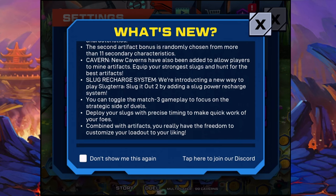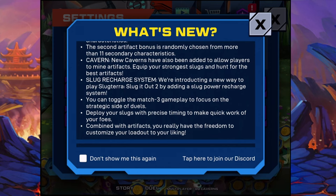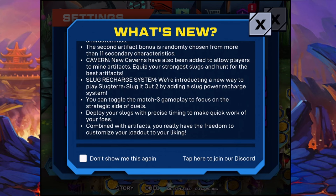There is a cavern that will help us to find these artifacts. We have this new Slug Recharge System. We are introducing a new way to play Slugtera Slug It Out 2 by adding a Slug Power Recharge System. That means that you don't need to do the match tree part. I think that is part of the game and it's quite important.